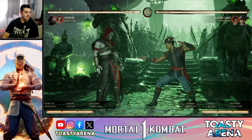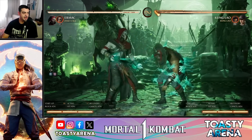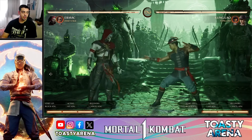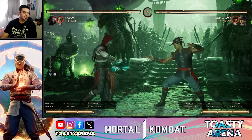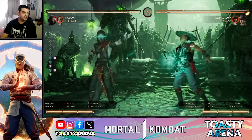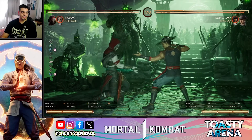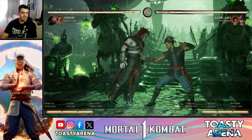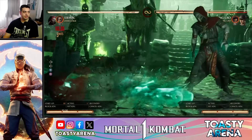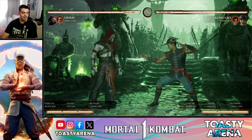Veamos los parámetros base. Ermac tiene 1000 de vida de base, bastante estándar. Su agarre hace 110 de daño, también bastante estándar. La particularidad del agarre es la animación — fíjense que es distinta a la de todos los demás, y puede llegar a confundirse con algún normal. Aparte tiene mucho rango. Fíjense cómo estoy bastante separado y agarra igual. Puede ser uno de los agarres más complejos de esquivar.